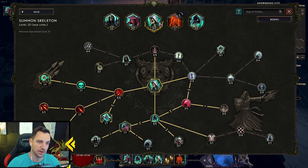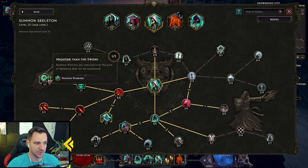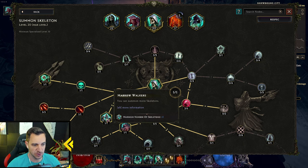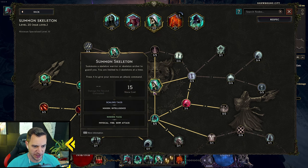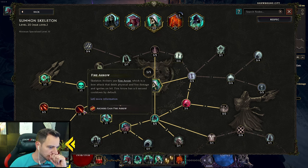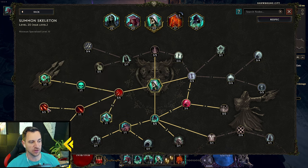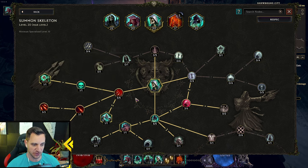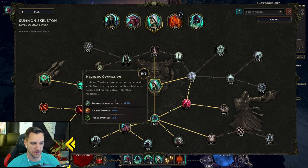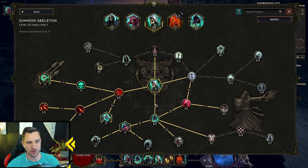It restores health to you and itself. Now, Summon Skeleton — very simple. You remove the warriors entirely, then you have archer skeletons. The archers gain the fire arrow — this is what you're doing. They shoot more arrows, so this is what does the damage. You have to remove the warriors so you always cast the archers. You have an army of archers. More damage, another one added, plus health leech. They just do damage with fire arrows.